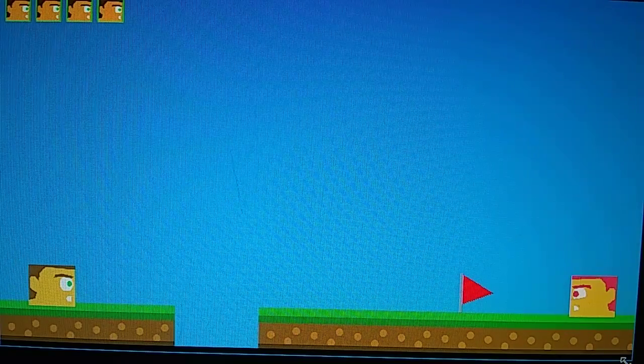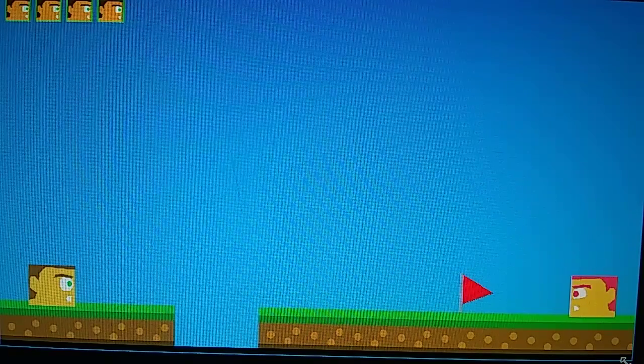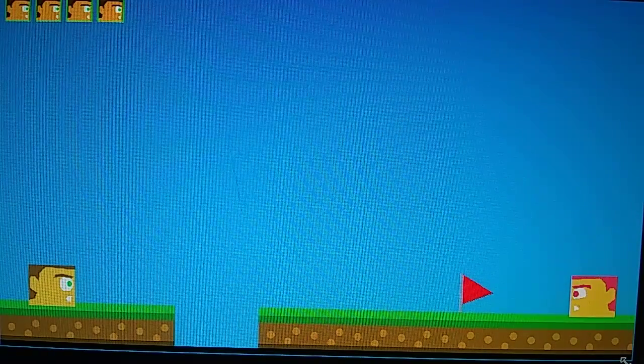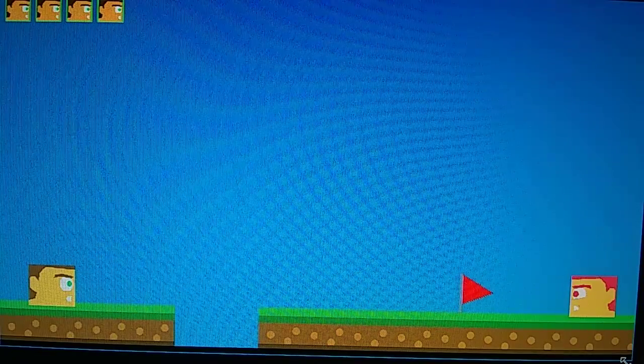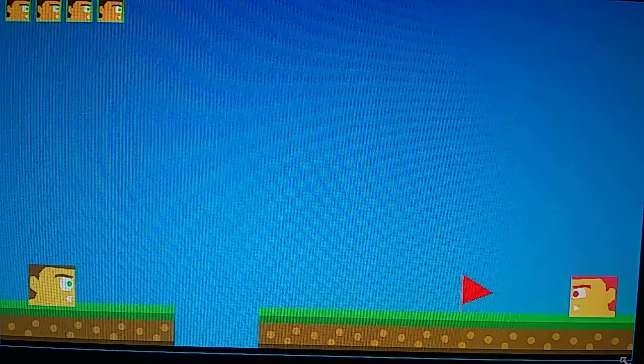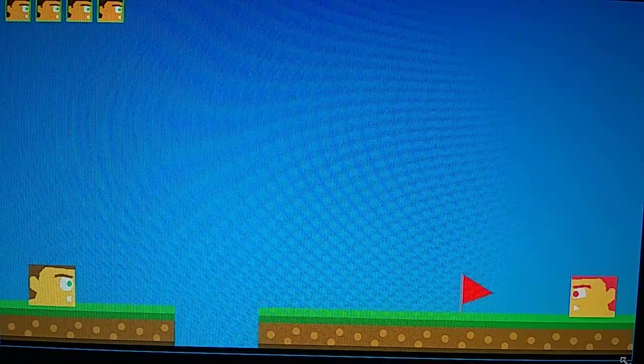This is part two of checkpoint. In the first part I talked about how you move and hit the checkpoint. You could fall in the pit and go back to the beginning of the stage, or if you cross the flag and it turns green and then you fall in the pit, you go back to the flag.